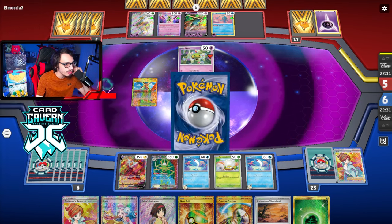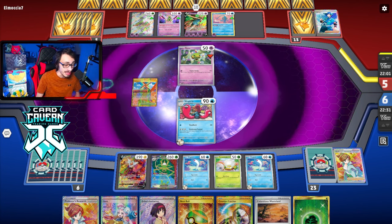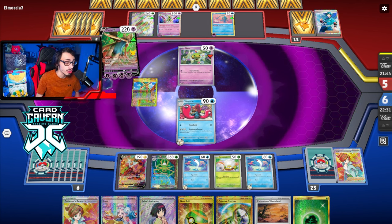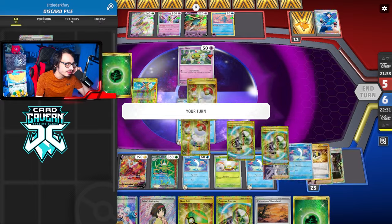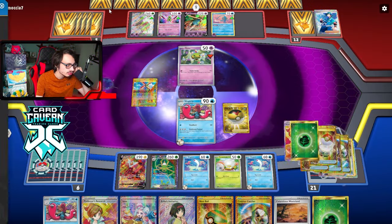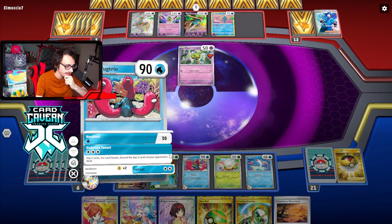They still have Iono to work with to get stuff back, maybe even a Super Rod. But if they don't get a knockout this turn, this is just another turn where we're going to be able to Wugtrio them again. They don't have a Switch. Another Wugtrio is also fantastic. I do have Erika but probably not really worth it. I'm just going to get back to milling — back to the mill grind.